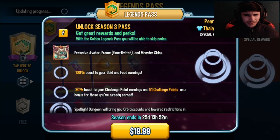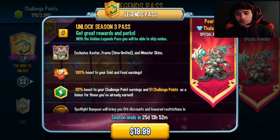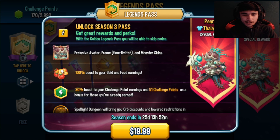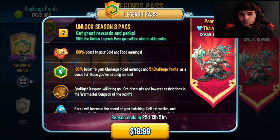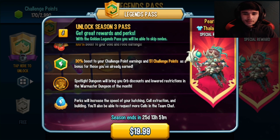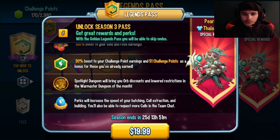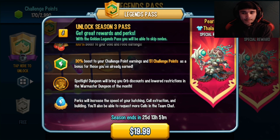Getting that out of the way, let's take a look at the Legends Pass. The Peril Queen title and a new skin — you must have the monster to get the skin if you didn't know. You get an exclusive avatar when you purchase the Legends Pass, plus time-limited monster skins. The avatar and monster skin give a 100% boost to your gold and food earnings, and a 30% boost to challenge point earnings, plus 51 challenge points bonus for what you've already earned.